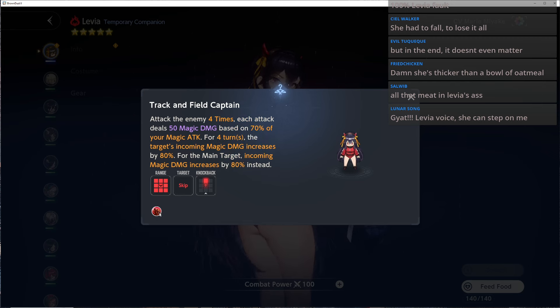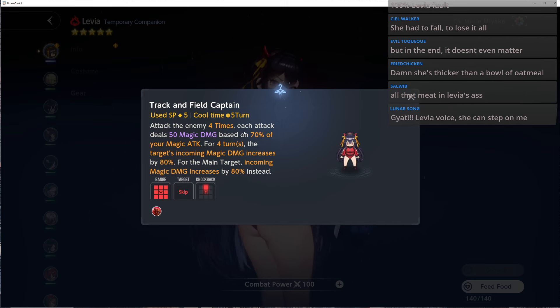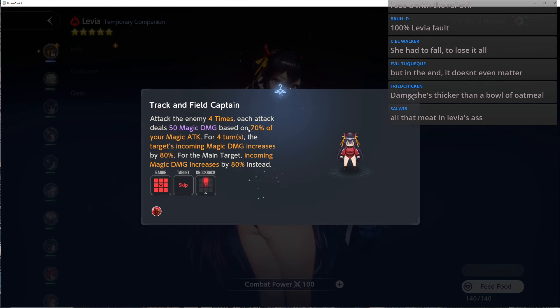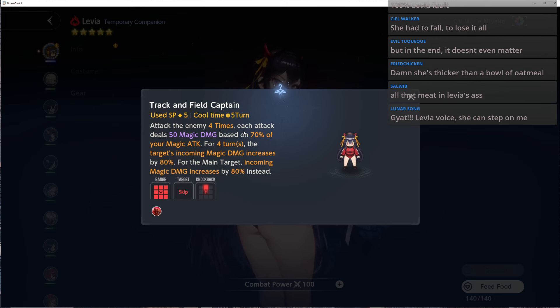For 4 turns, the target's incoming magic damage is increased by 80%. For the main target, incoming magic damage is increased by 80%. So this is essentially the magic version of gamergore Rafina.